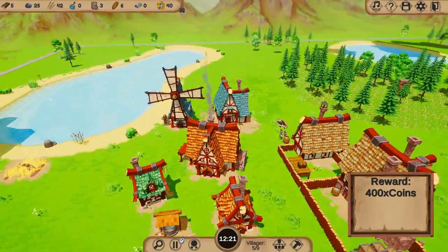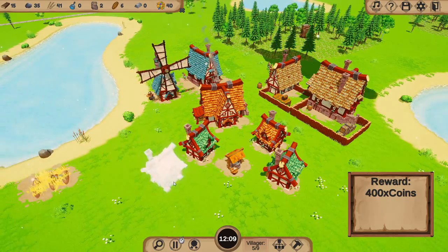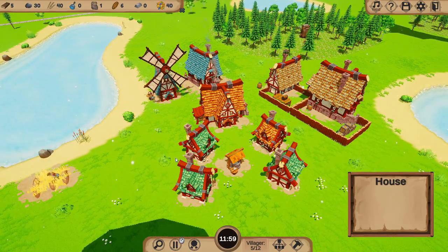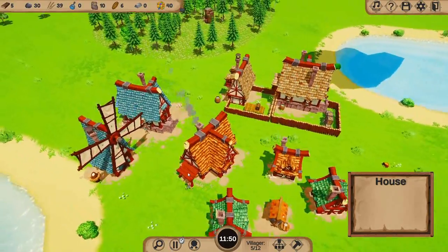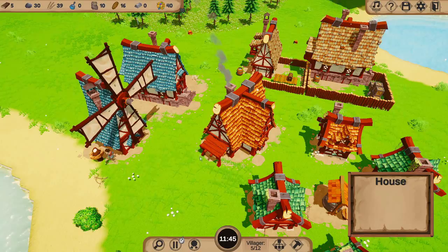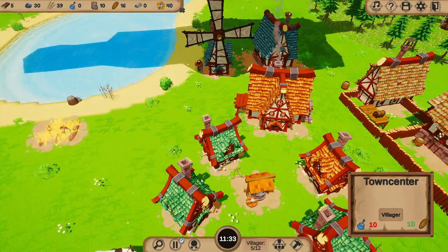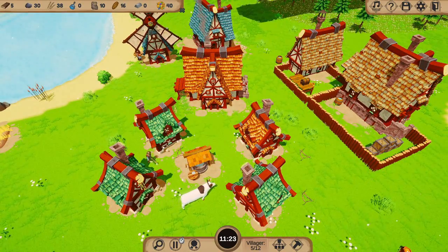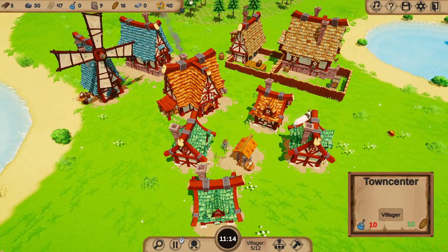We need to build up a bit of an army. Let's get more houses down. I'm purposely dotting these around so the houses are all over the place organically. We've got another person in. Water — let's get you on the well, my friend. I didn't realise we need water for people. So we'll get water coming in like so. I should have seen that.